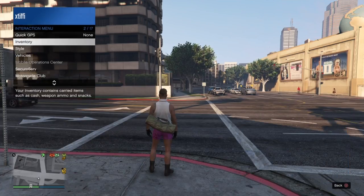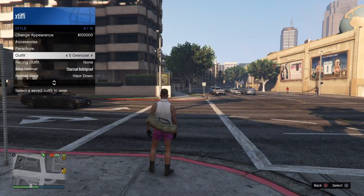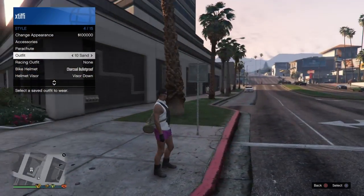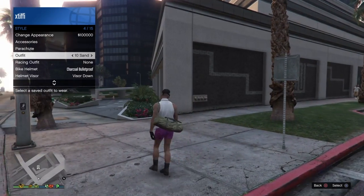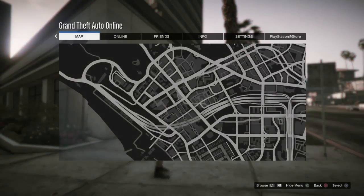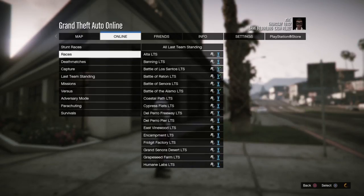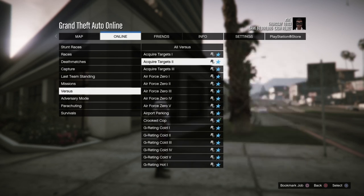Once you've got these outfits transferred over to your male character, you shouldn't actually be able to click on this outfit. But as long as you see the name or the outfit slot transferred, then you know that you're good to go. So you're just going to go to Online, go to Play Job, Rockstar Created Job, go to Versus, and start a job of Crooked Cop.